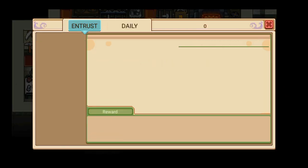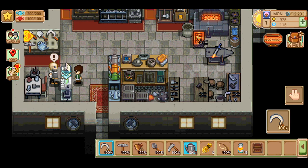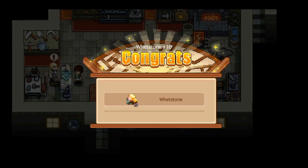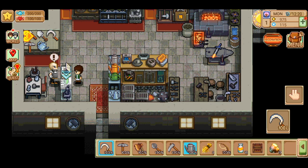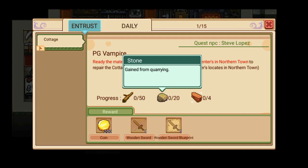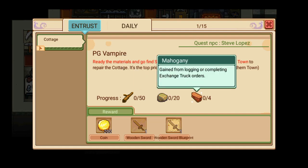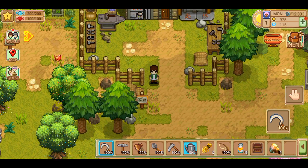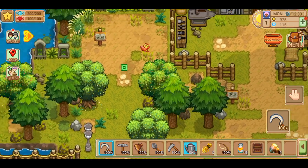Let's check the quest. Follow David's guide and complete the crafting of the copper axe. Since you decided to stay, you can ask Steve to repair your cottage — you need a decent cottage. Ready the materials and go find Steve Lopez at the Carpenters in Northern Town to repair the cottage. I need 50 sticks, 20 stone, and 4 mahogany — gained from logging or completing exchange truck orders. Let's head home. I'm assuming you can't just chop a random tree down — it would seem not.